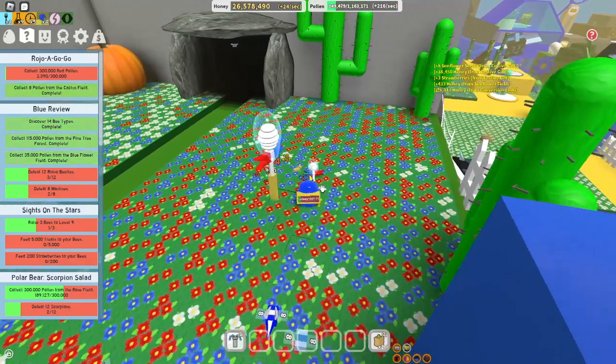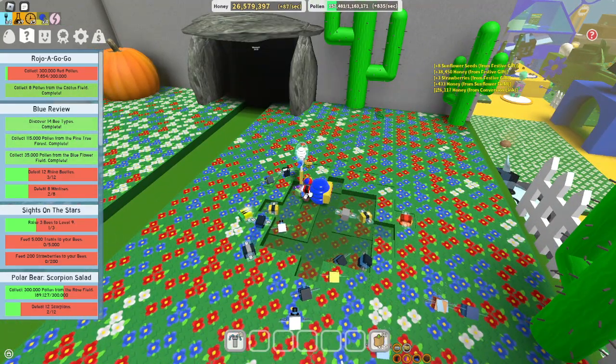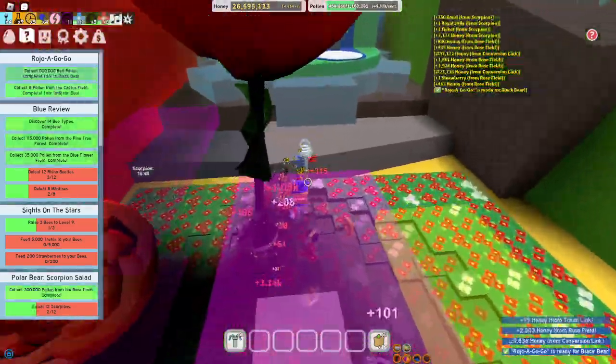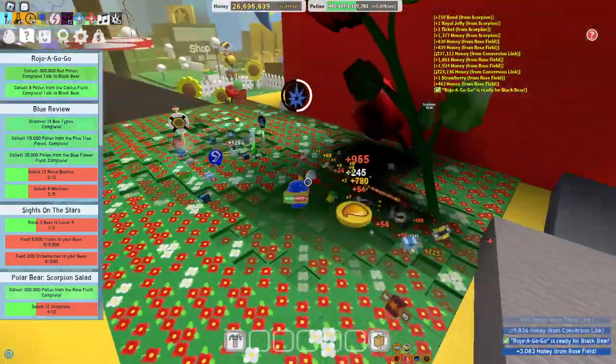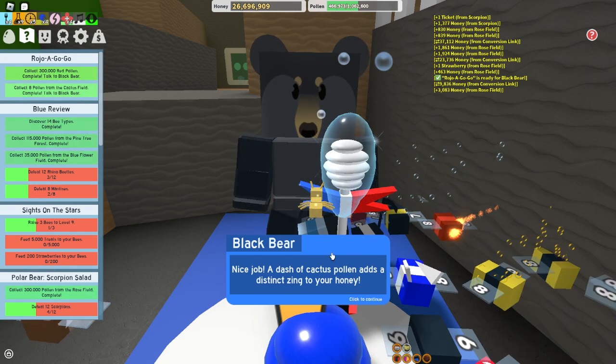We just got this wheel. We have to collect red pollen, so we have to go somewhere full of red pollen, like the rose area. And we finished that quest. Now we have to go up to him and grab our next quest.